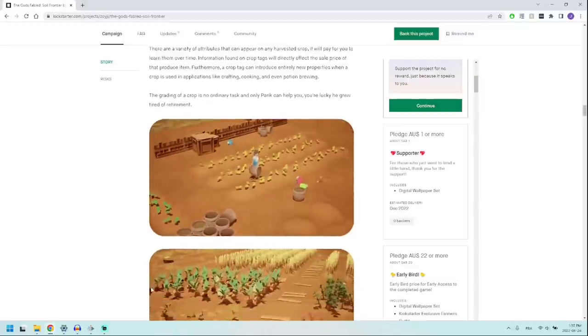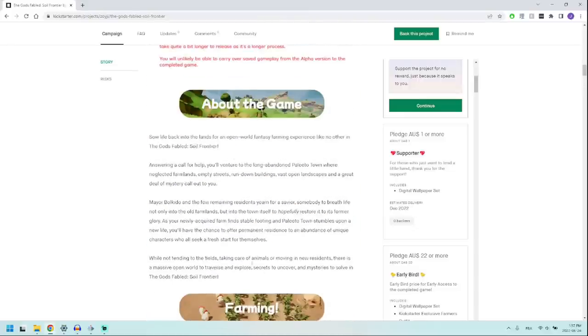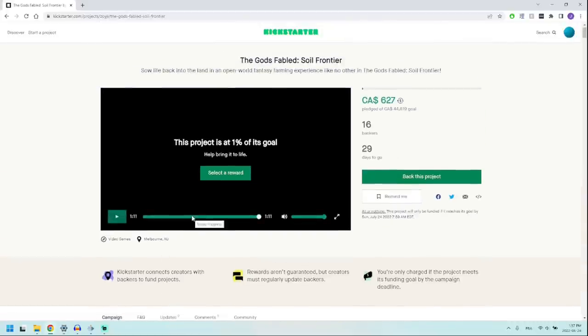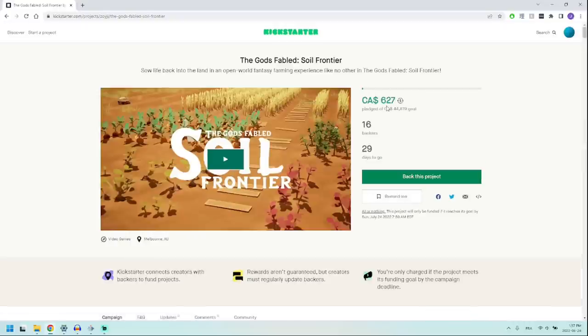Those are my thoughts on this game so far. Please take a look at the campaign and let me know what you think, and let me know if you decide to back it. The chicken is just so cute and this game looks so good overall. They're currently at about 700 Australian dollars, going up little by little — they were at 14 backers when I started and now they're at 16. I'll keep an eye on this game and let you guys know whenever there are updates. Thanks so much for watching and I'll see you in the next video.